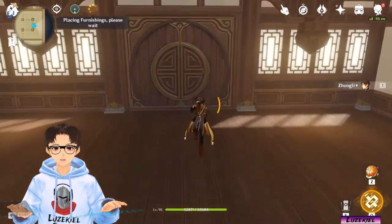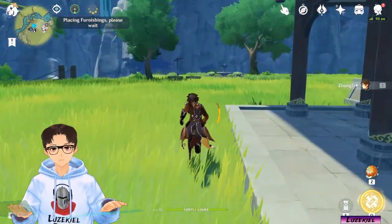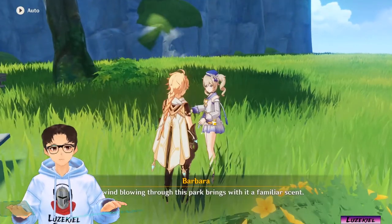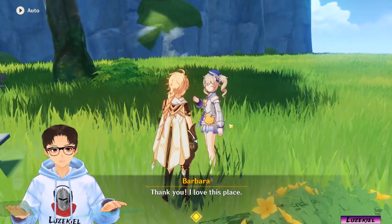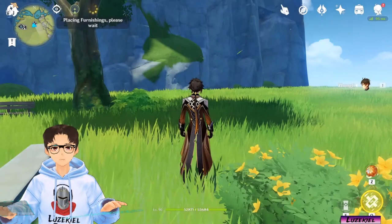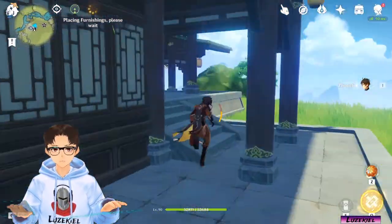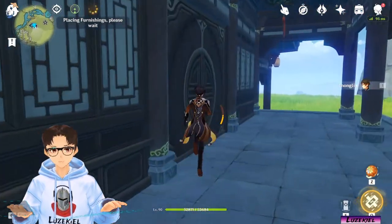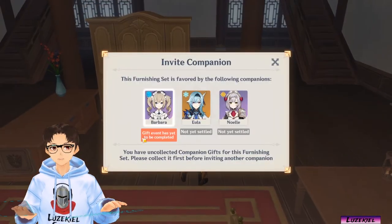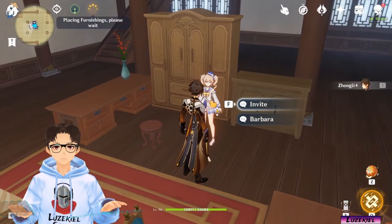So let's head on outside. And there we have it — Barbara is right over here at Bird and Blossom Pug. So now let's head back inside. Barbara should be right there. Here we go. So over here it will say 'gift event has yet to be completed,' which means that I am able to collect the primogems from her now.